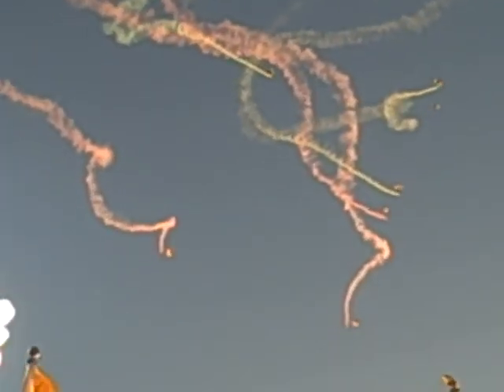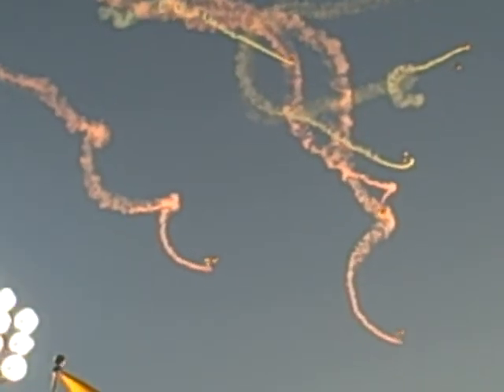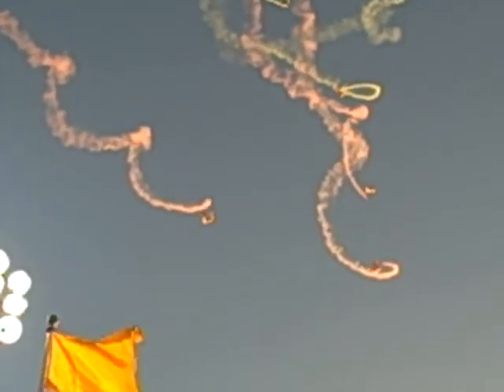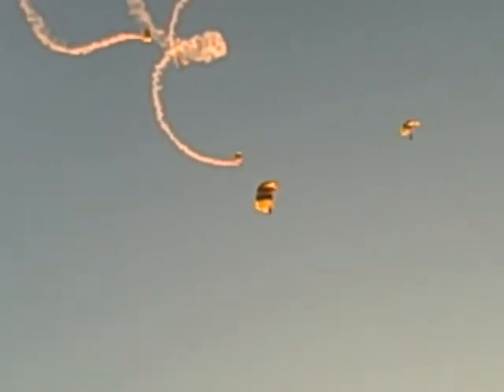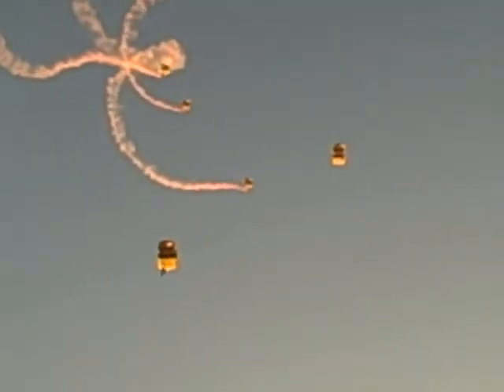We will now watch the jumpers coming down towards the stadium. He is below 1,000 feet and is now comfortable with his position on the earth's surface. He will turn the tail of the parachute into the wind and allow the winds to pull him up the stadium and push him back towards the floor.